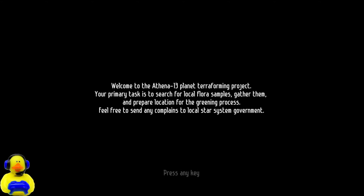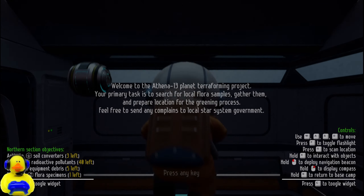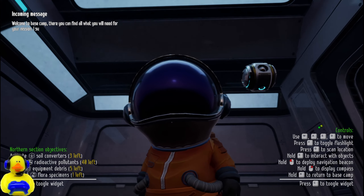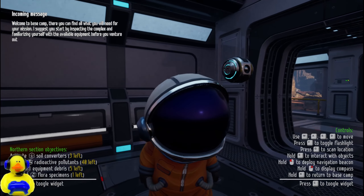Alright y'all, let's get this thing going — slap them cheeks in a chair, grab a drink, and let's go. Welcome to Athena 13 planet terraforming project. Your primary task is to search for local flora samples, gather them, and prepare locations for the greening process. Feel free to send any complaints to the local star government. Yeah, that'll probably not go well if you did.